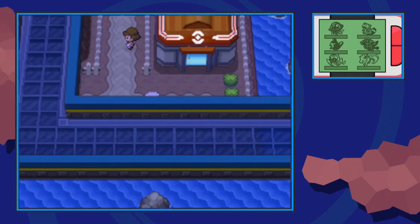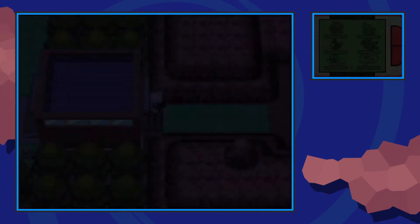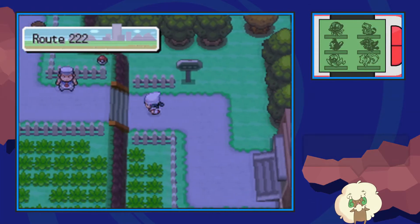Start off by flying on over to Sunny Shore City. We're going to hop on our bike from the Pokemon Center and just make a left over here. Basically you just want to go through the nearest gate from the Pokemon Center and this will take us to Route 222.